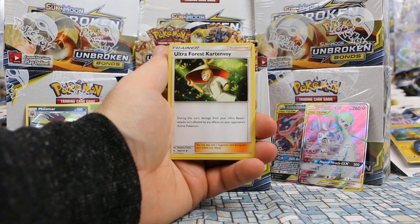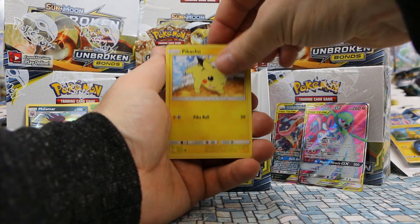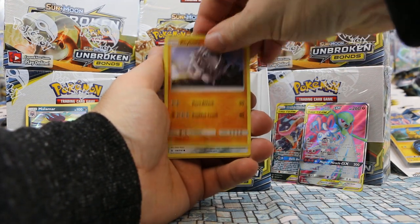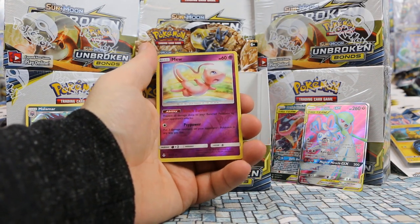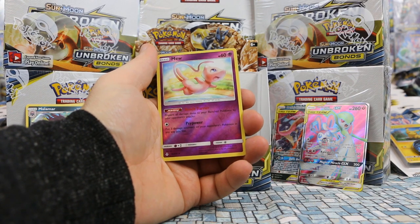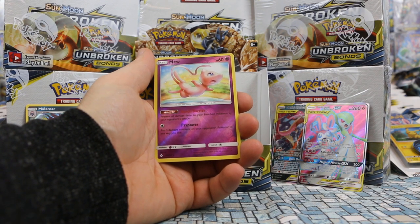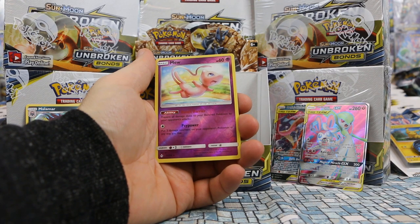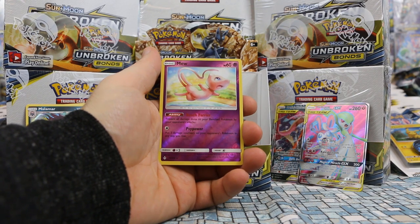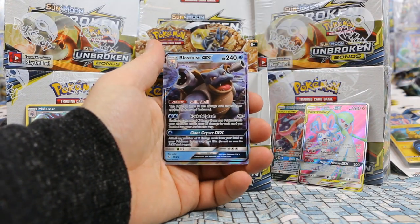Next pack: Porygon2, Ultra Forest Kartana, Golbat, Togepi, Pikachu again, Murkrow, Rhyhorn, Meltan. And this is a Rare Holo I know — it's Mew! Mew is always cool looking. Bench Barrier ability: prevent all damage done to your benched Pokémon by your opponent's attacks — could be really useful. Psy Power: put three damage counters on your opponent's Pokémon in any way you like. With only 60 HP this is obviously something you want on your bench. Alrighty, we're rolling now.